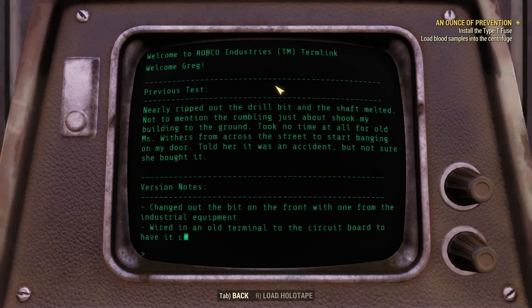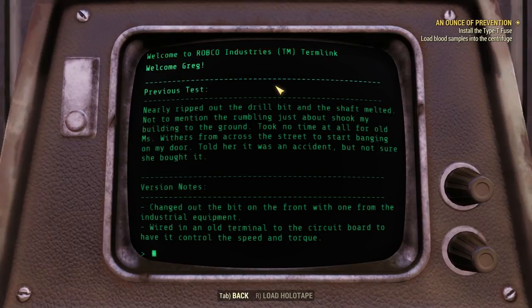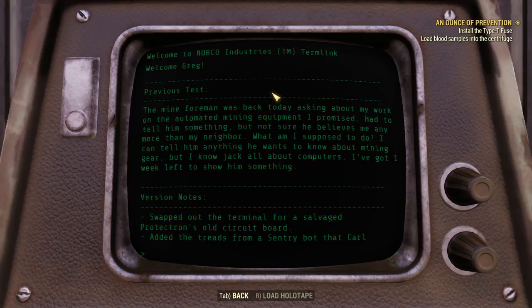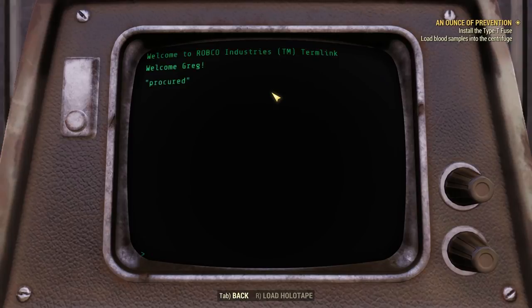Day 48 — previous test: nearly ripped out the drill bit, and the shaft melted. Not to mention the rumbling just about shook my building to the ground. Took no time at all for old Ms. Withers from across the street to start banging on my door. Told her it was an accident, but not sure she bought it. Version notes: changed out the bit on the front with one from the industrial equipment. Wired in an old terminal to the circuit board to have it control the speed and torque. Day 55 — the mine foreman was back today asking about my work on the automated mining equipment I promised. Had to tell him something, but not sure he believes me any more than my neighbor. I can tell him anything he wants to know about mining gear, but I know jack all about computers. I've got one week left to show him something.